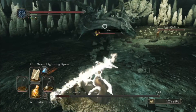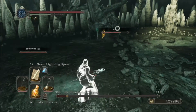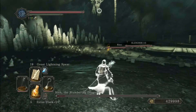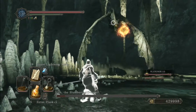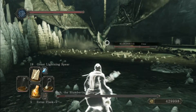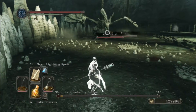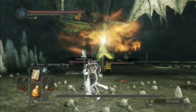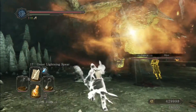Here you'll see again he goes into his tail spin, and in this case I actually would have gotten hit if he still had his tail, but since it's gone I really don't have to worry. Just keep firing those lightning spears, and provided that you can avoid his flame attack, you guys should be able to take him out no problem.